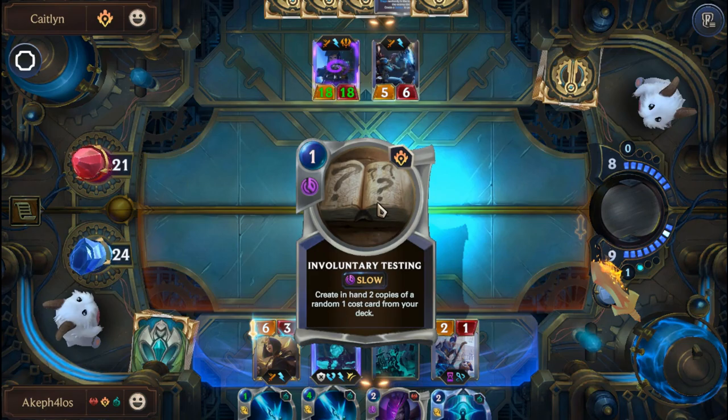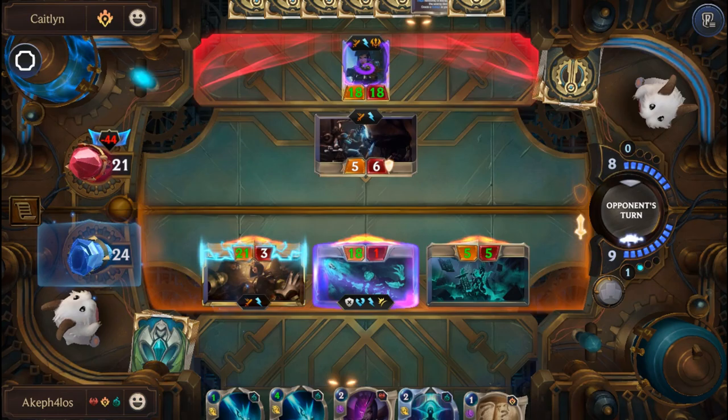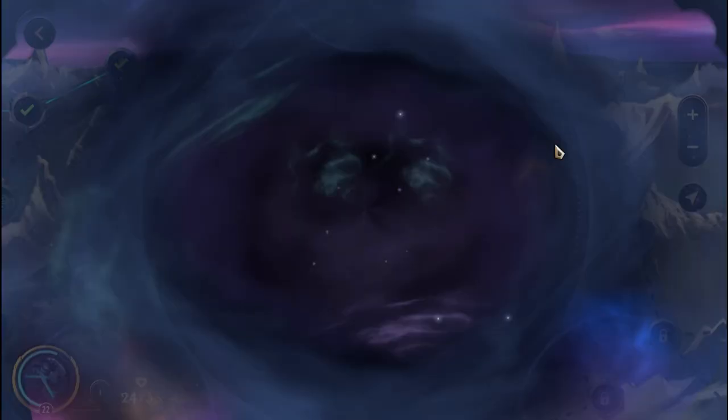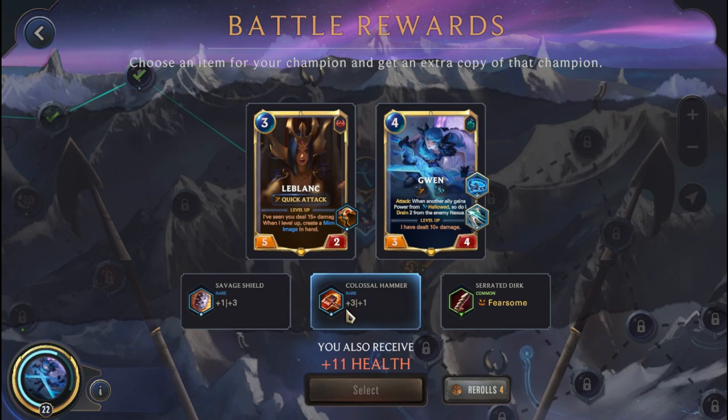We should have enough damage, and we do. Alright, it's a slightly sloppy battle but we should be fine. We get an excellent buff here — the Colossal Hammer onto Gwen. I think we're going to pick this up.